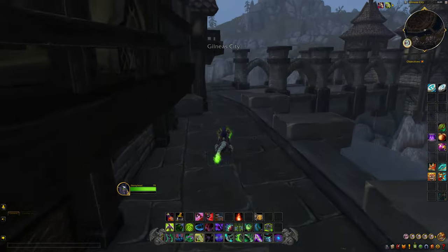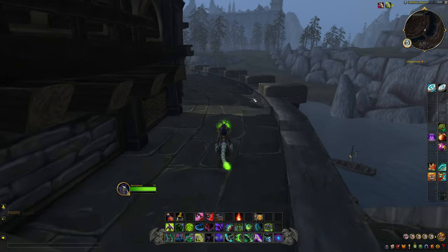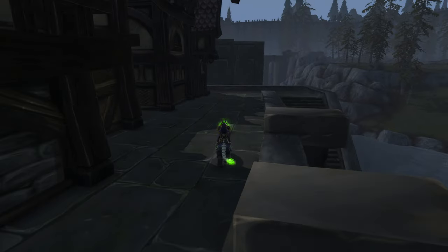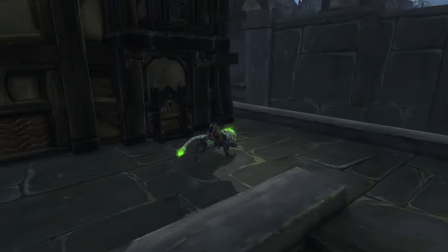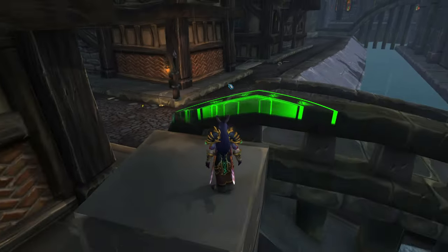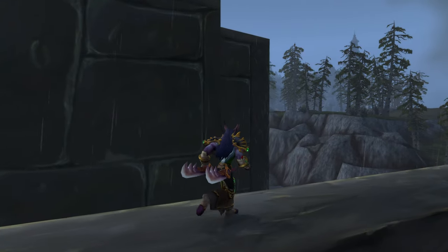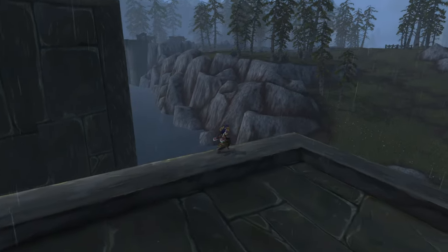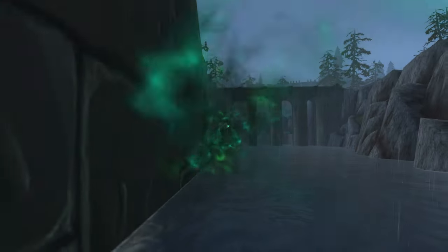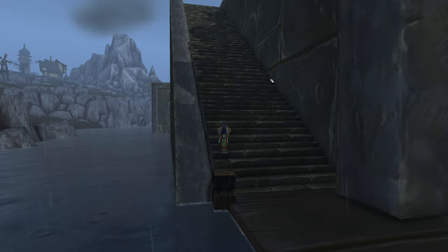We're going to see if NPCs and people are there, and see if we can set up any quests at all. Currently I don't see any NPCs outside yet, but we haven't got to where we want to go. There goes some Gilneas NPCs — that's cool. We're going to do a Fell Rush over here, get on the dock, and now we're going to be in the Merchant Square.